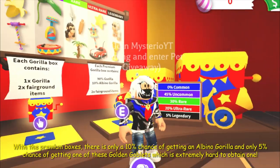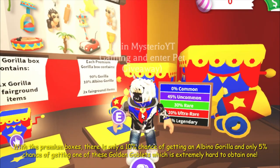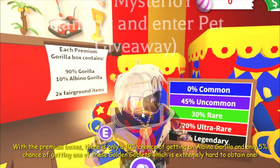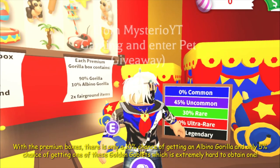With those premium boxes, there is only a 10% chance of getting an albino gorilla, and only a 5% chance of getting one of these golden goblets, which is extremely hard to obtain.